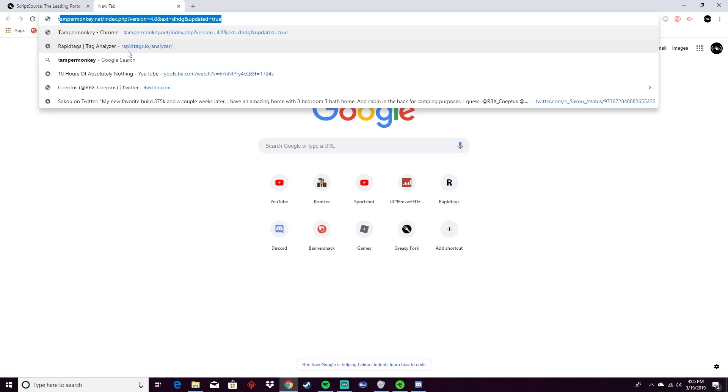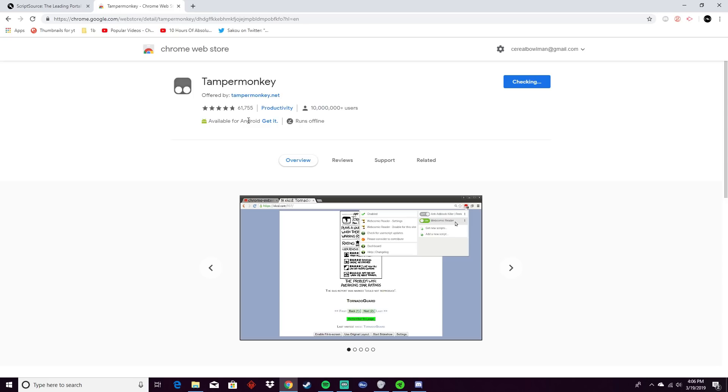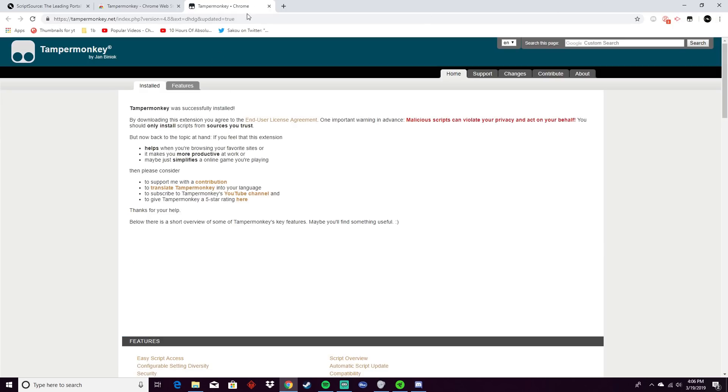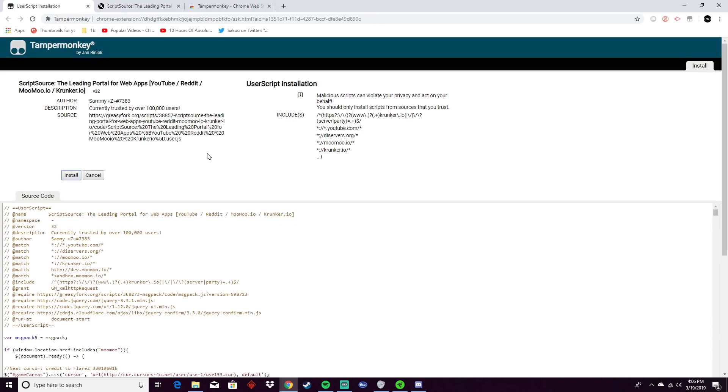I have links for everything down in the description. I'm just gonna search Tampermonkey — all one word — and add to Chrome. I'll put a link to tampermonkey.net, which is the official website, so you can download it there. Now you have it as a Chrome extension. Then go to the second link, or the first, whichever one says script, and install the script.